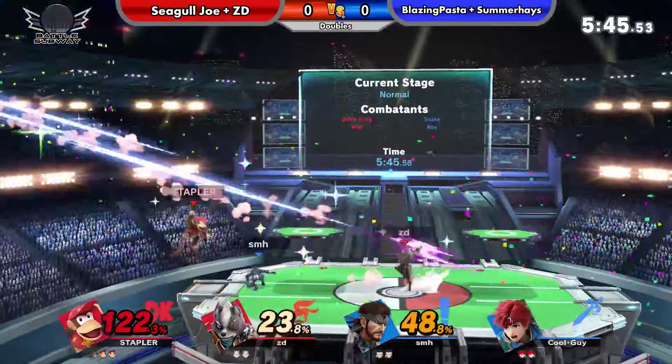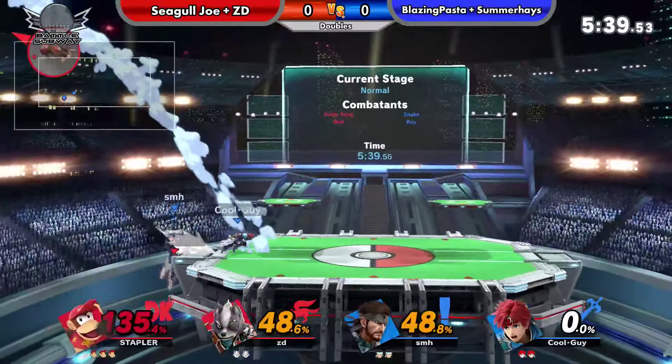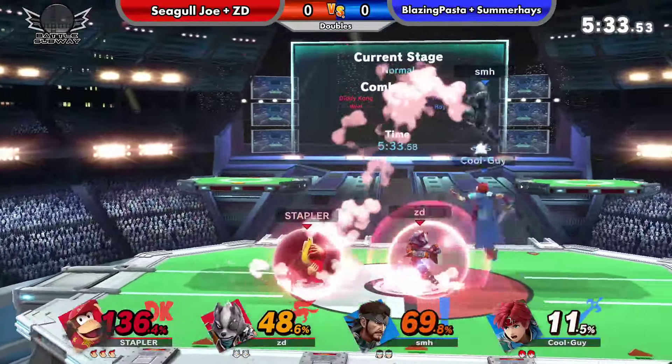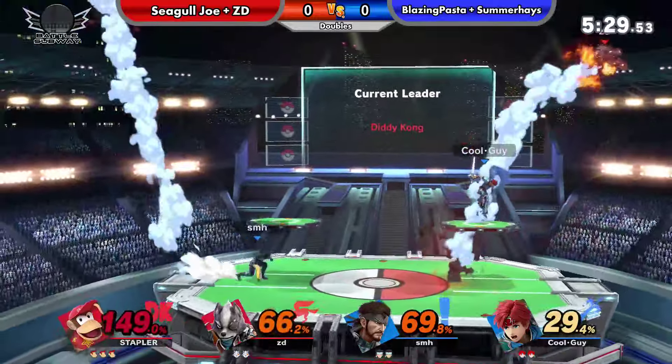Going for a ledge trap on Seagull. Yeah, that's really bad when you're trying to get up solo against both players in doubles. You gotta be real careful with your options there. It was a good Banana throw — just precautionary — because with the Banana he was able to defend himself.